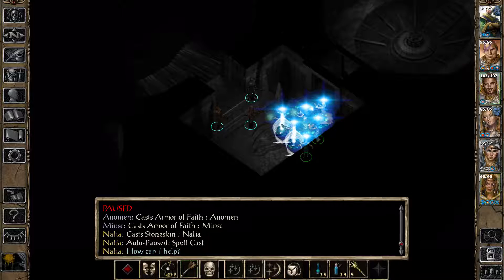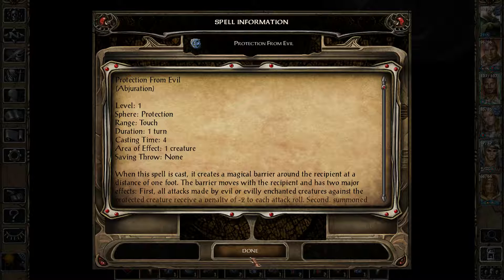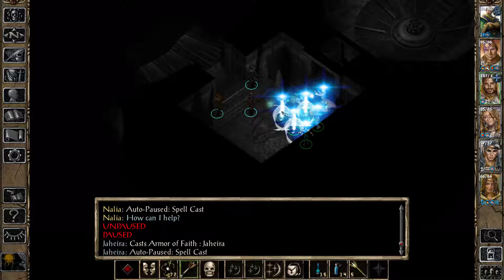That's the other boss working to my advantage. Stone Skin as well — and that's her right there. She doesn't really have any buffs. We got the detect illusion, but that's about it — that's mostly for when she can't find a door or something. Draw upon Holy Might. Protection from Evil — how long does that last? One turn. Not that great. Go with Bless right there. She cast a spell — defensive harmony. And you are not going to cast anything.